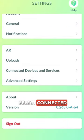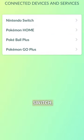In Pokemon Go, go to your Settings, select Connected Device and Services, select Nintendo Switch, and select Connect to Nintendo Switch.